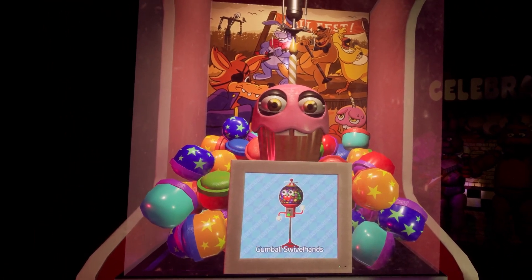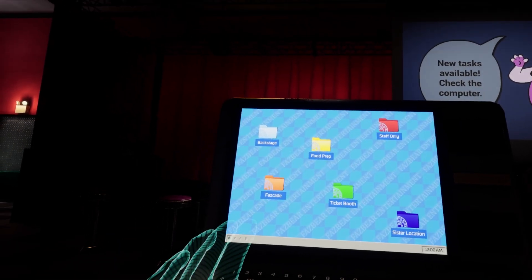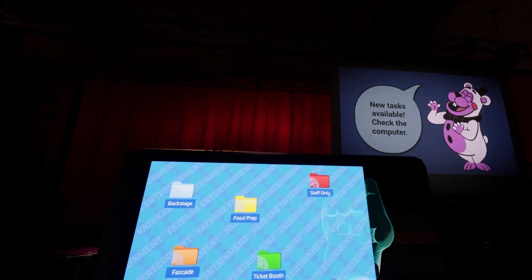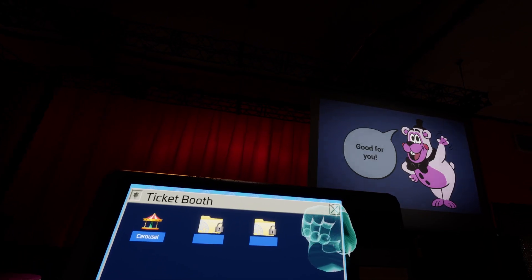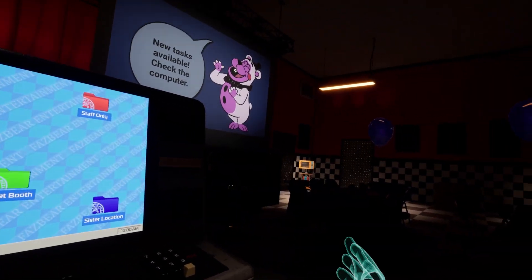I got the Fazerange! That's really, really good, because I think that now unlocks hard mode, which will in return allow us to open up these other files on our computer. Staff only — you see these files here? I think you need the Fazerange to open those. I'll press that. We still have this ticket booth one I need to complete, and of course the sister location Ballora Gallery. Our Fazerange — let's head over there, guys.